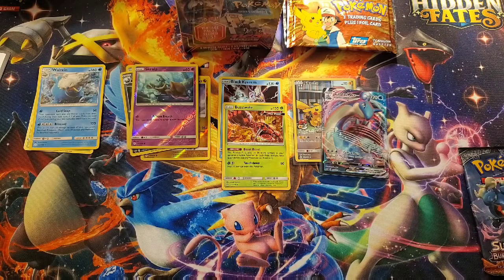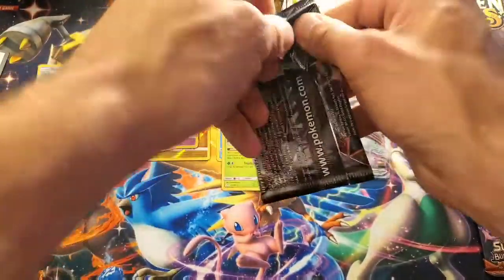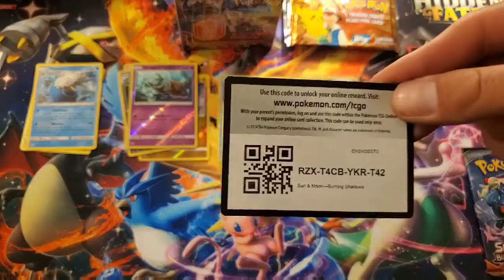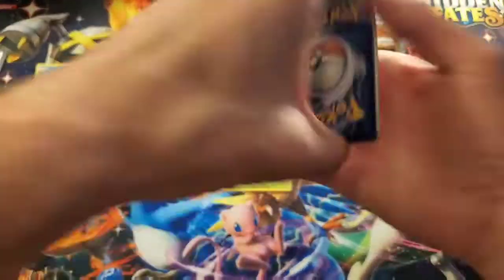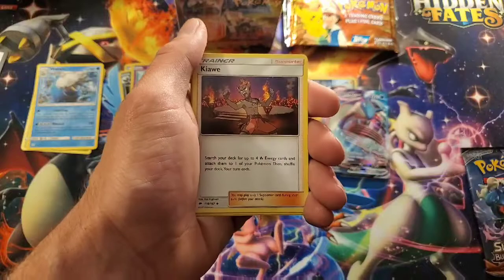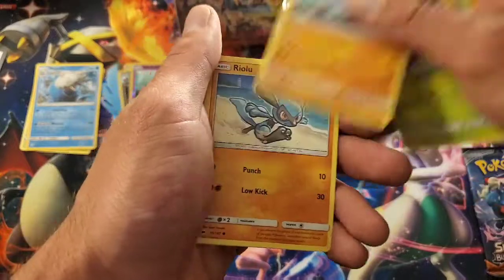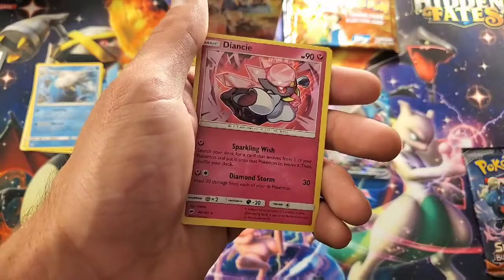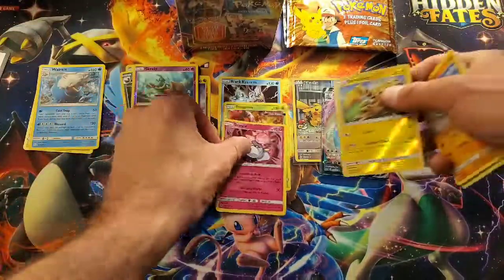I thought the Burning Shadows pack would be the best thing we pulled out of the box — you know, the chance to get a Charizard type deal. Let's get into this and see if we can make this the ultimate mystery box. Come on, Charizard! Fire. Curlia, Olivia, Kiawe, Noibat, Dewpider, Tangela, Rhyhorn, Rhyperior — love it — a reverse Electabuzz, and a beautiful hollow Deino. That is very nice — can't complain.